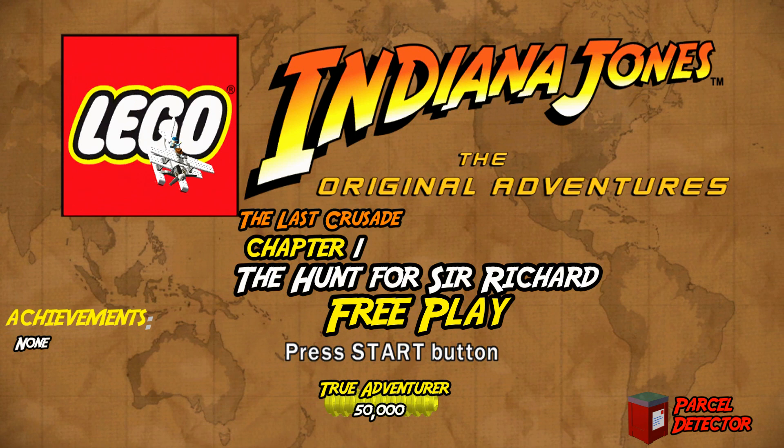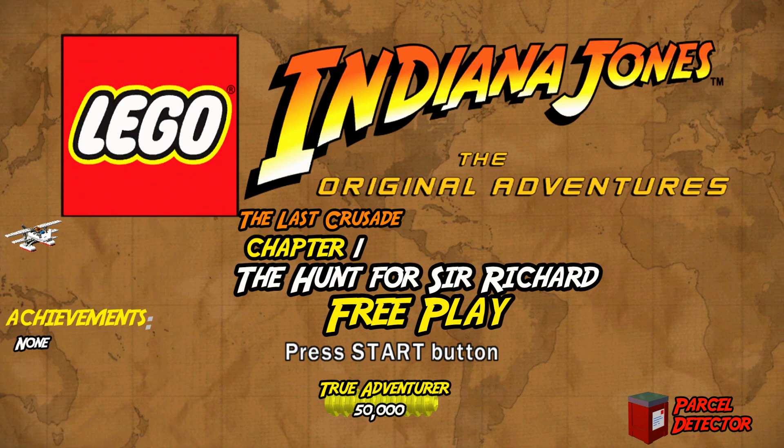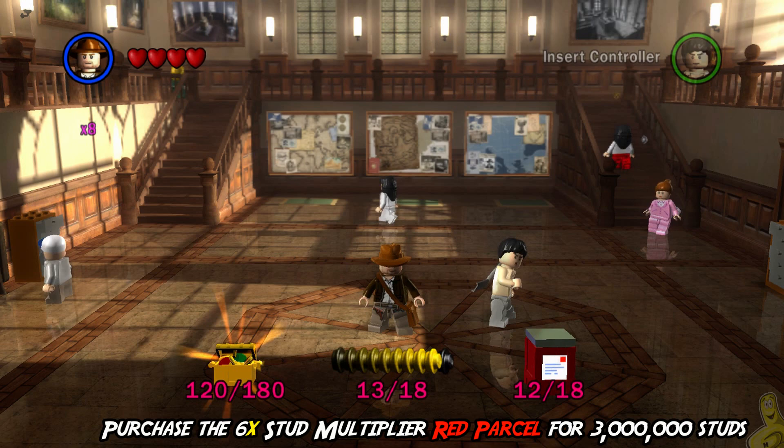Hey guys, HTG Brian here and welcome back to another Lego Indiana Jones: The Original Adventure video. This is the Last Crusade Chapter One: The Hunt for Sir Richard — free play. We're going to get all 10 mini kits and get that true adventure.